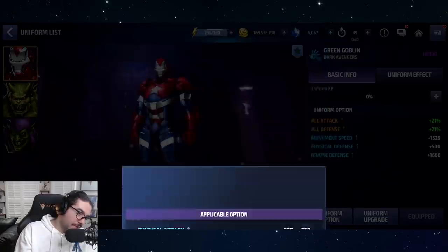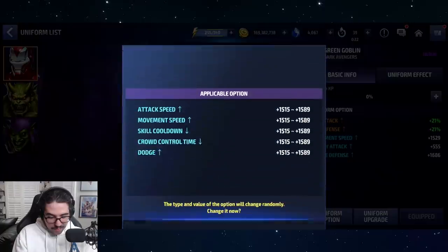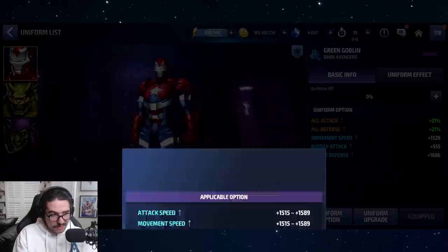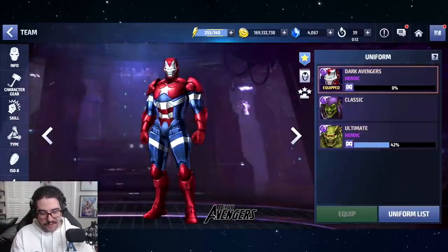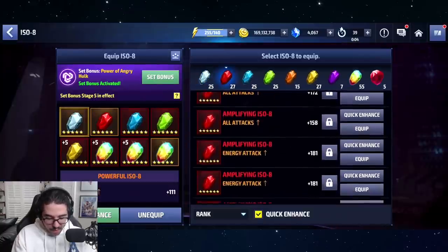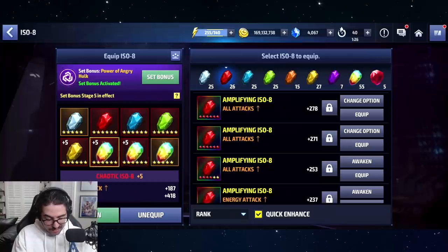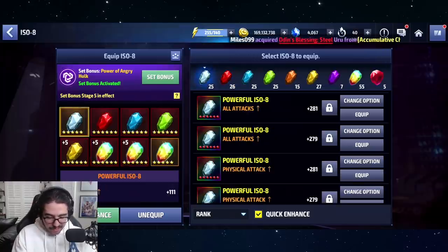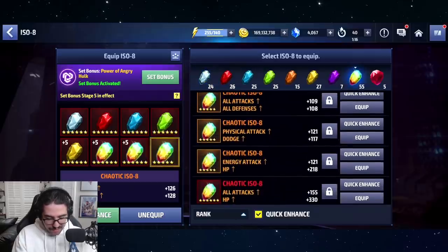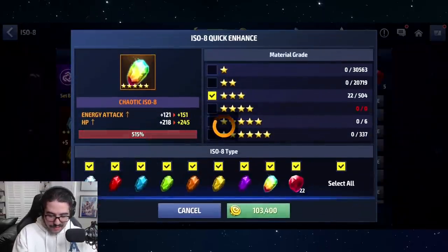This needs to go at least five times faster — the unbearably slow loading time. Rolled the same stat three times. Dodge — okay, sick. So now we have 47% ignore defense. All we need to do is slap on one energy attack Uru here to replace that one. All attack, all defense, all attack, dodge — that's some good ones. And then we need to upgrade that one: energy attack HP. Let's get that maxed out.